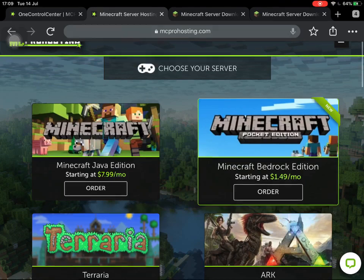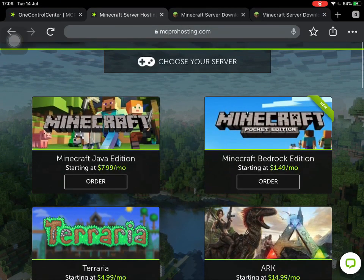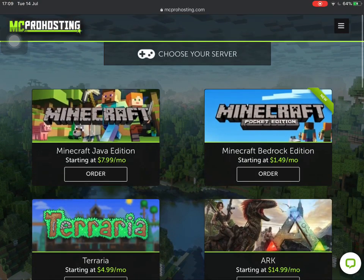You need to know what version of Minecraft you're on. If you are on Minecraft Bedrock Edition, you want to order the one that says 'Minecraft Pocket Edition' right here. Don't worry — it's not just for Pocket Edition, it's for all Minecraft Bedrock platforms. You can also get one for Java Edition. The cheapest package for Java Edition is £7.99 a month, and the cheapest package for Bedrock Edition is £1.99 a month.